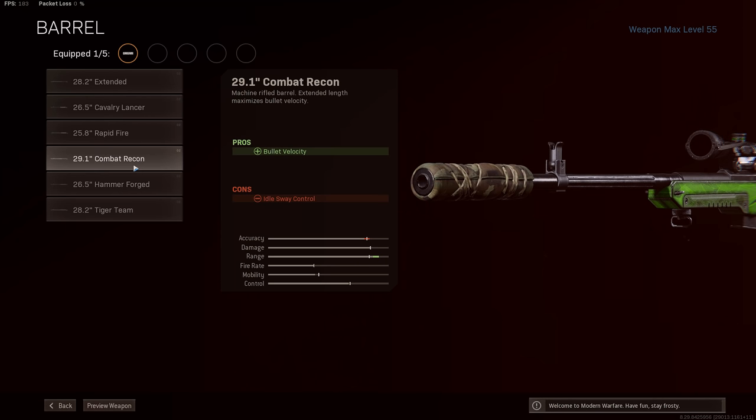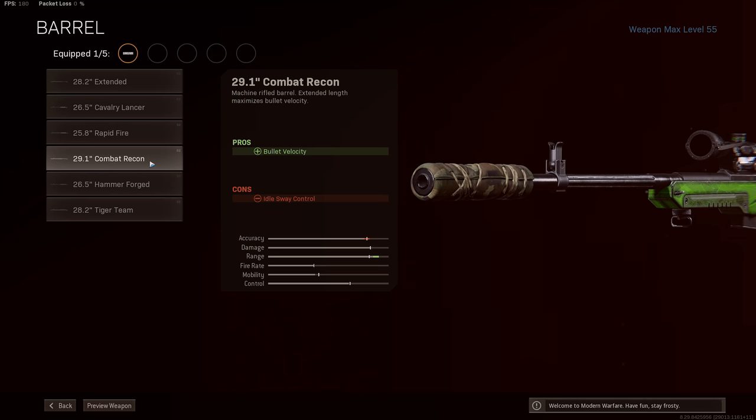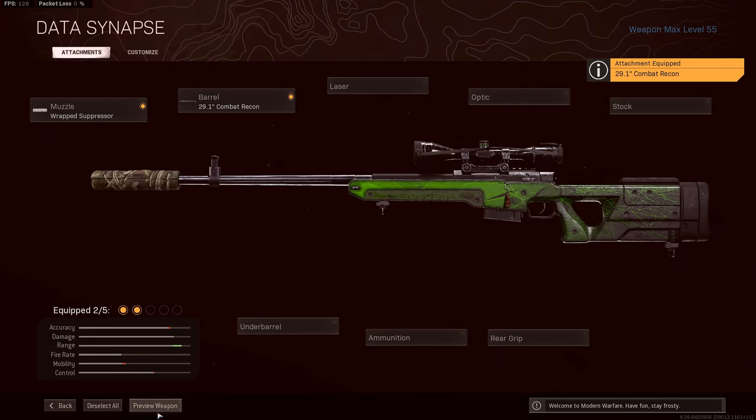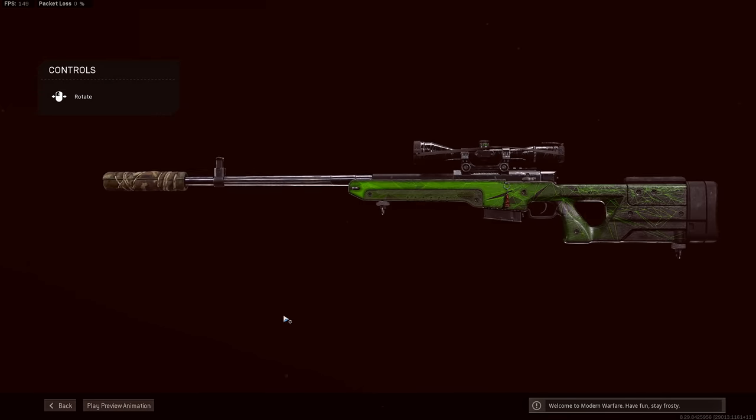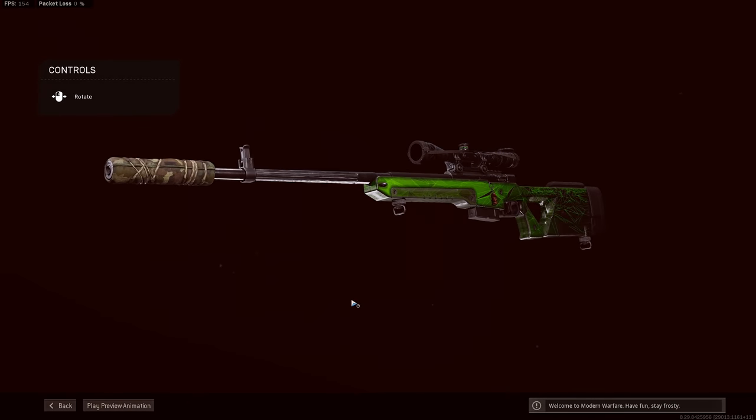Increased bullet velocity leads to less time between the shot being fired and the shot hitting the target, meaning you don't have to lead your shots in front of the target as much. Now there is a 28.2 inch Tiger Team barrel available for the LW3 — it's the last barrel that you unlock. It supposedly increases bullet velocity and damage range at the same time, but we do actually know that the bullet velocity increase with the Tiger Team barrel isn't as much as it is with the combat recon. The damage range increase isn't really known at the moment, so you can't rely on it. The barrel also states that it gives you a full damage increase, but it's not been definitively confirmed that this stat is actually active in Warzone.